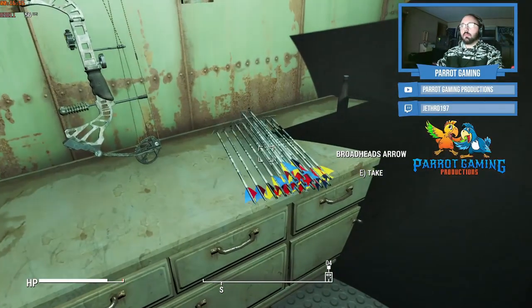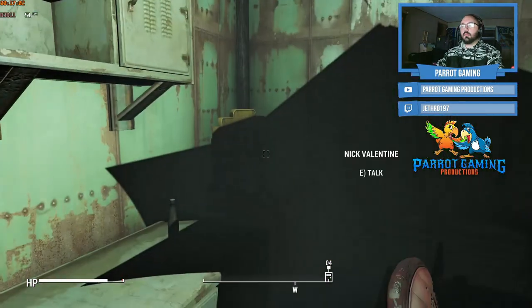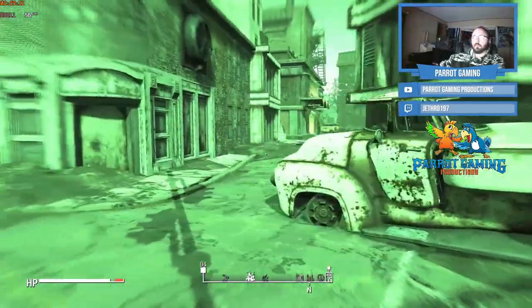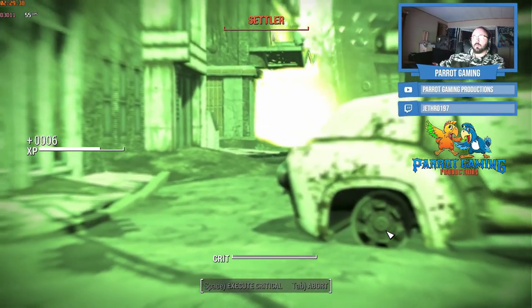The second negative is that you can go into Kellogg's house, unlock it, and get the best compound CB19 bow very early in the game. You also get a couple of good arrows to use — this is the explosive arrow I use on that settler who tries to lure you into a trap.